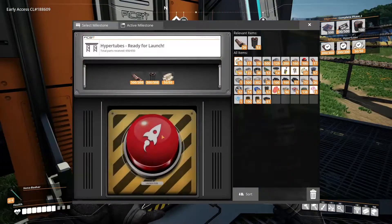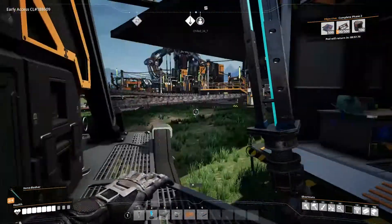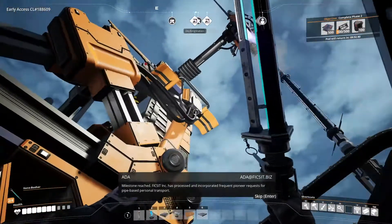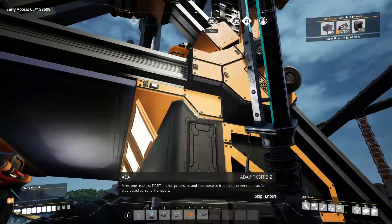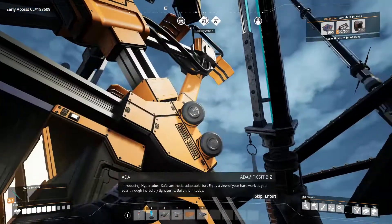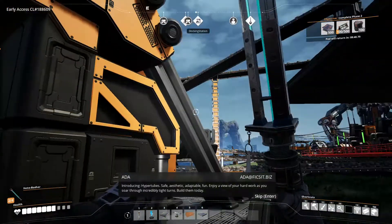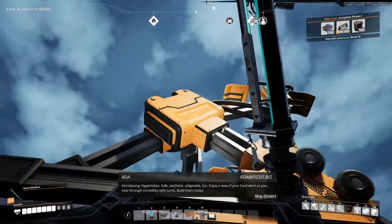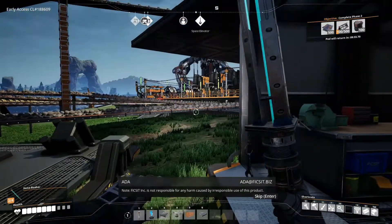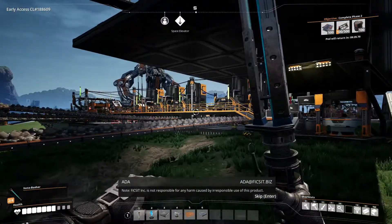All right, there you go, hit the button — it's on its way. Milestone reached! Fixit Incorporated has processed and incorporated frequent pioneer requests for pipe-based personal transport, introducing Hypertubes — safe, aesthetic, adaptable, fun. Enjoy a view of your hard work as you soar through incredibly tight turns. Build them today. Note: Fixit Incorporated is not responsible for any harm caused by irresponsible use of this product. Nice.